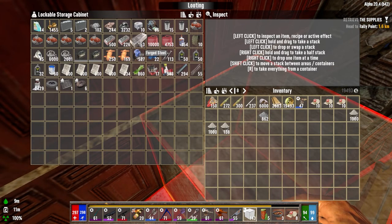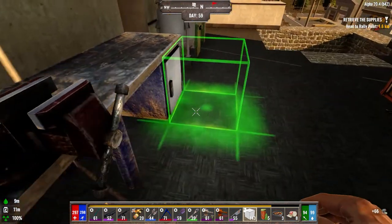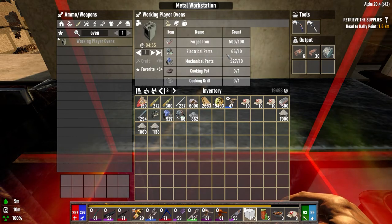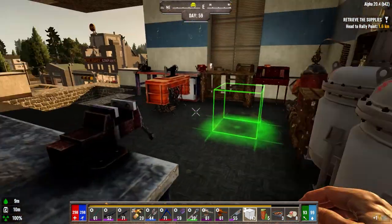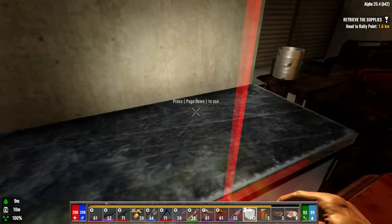Let's make another oven. I need electrical parts, forged iron, pipes... I think we need a battery. It's really taxing my brain. Oh — it's just a cooking pot and cooking grill, that's easy enough. Do we have those? We do. How long is that going to take — four minutes? Well, it won't be done while I'm here to take it out.